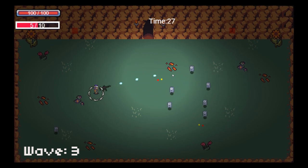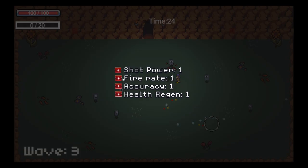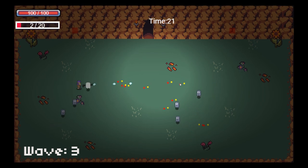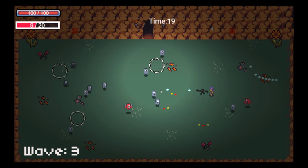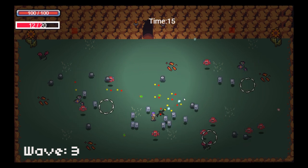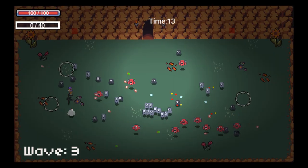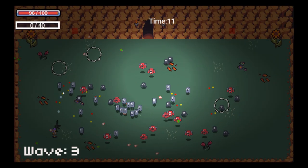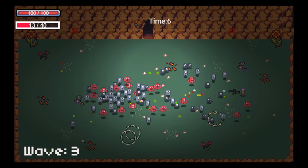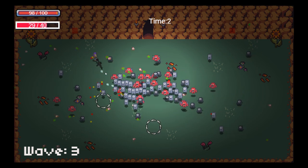It's kind of a mix between Brotato and Enter the Gungeon, because I would like that wave 20 — when the game is finished — will always be a boss fight. Not just a wave, but a full-on boss fight that you will finish, and you will get an achievement for it. You will be able to build your character in numerous ways, with items and with different level-up options than what's in now.